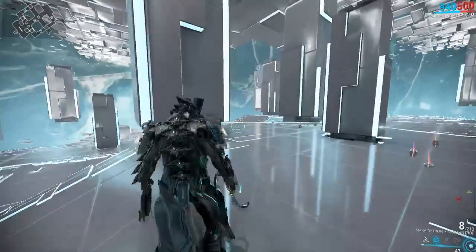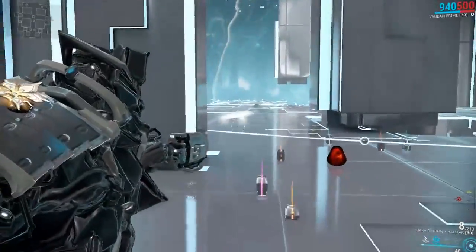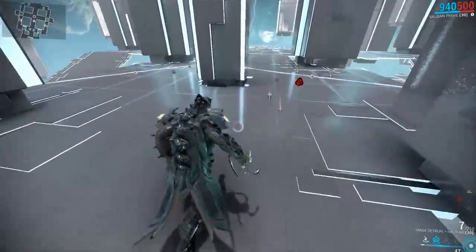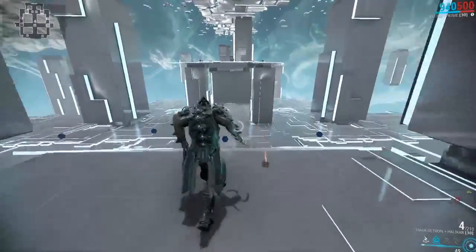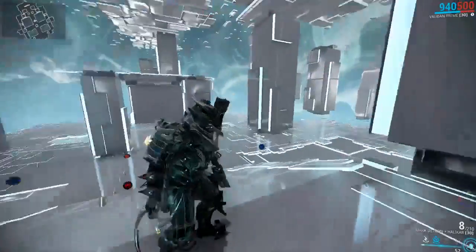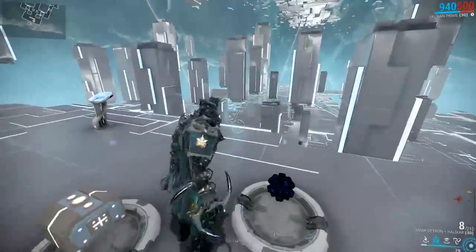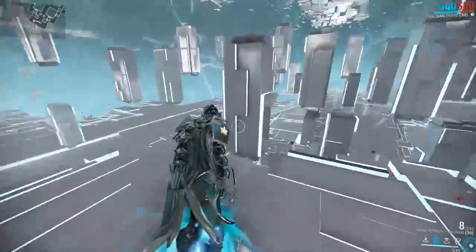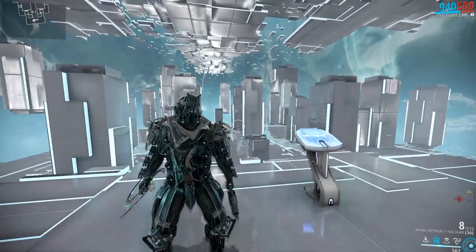At least on lower levels where you won't die as quick, you can disarm enemies, watch them come toward you, do a finisher, and also fire your pistol. The Sonicore would be great for maximizing crowd control, but I used the Mara Detron because the Sonicore would just blast enemies off the map and I wouldn't be able to demonstrate the finishers. Thanks for watching.